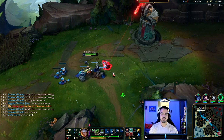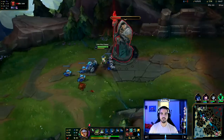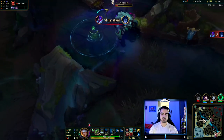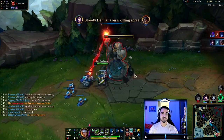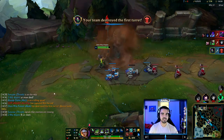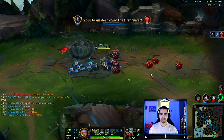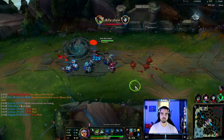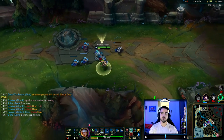He's going to secure the cannon — not going to waste a potential 70 gold. The question is: do I rotate late to help him, or do I just take the first turret of the game? I think I want to take the first turret. We got the first turret — that's worth more than a kill. We got 400 bonus gold.